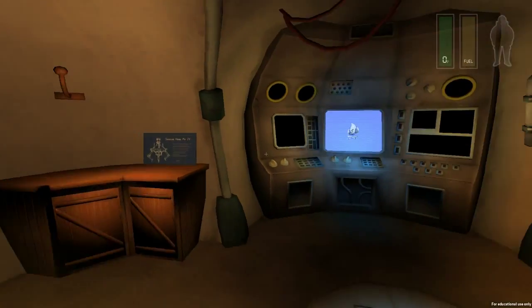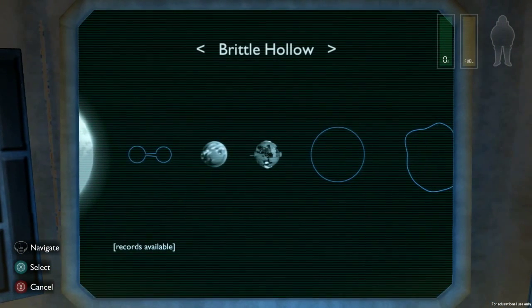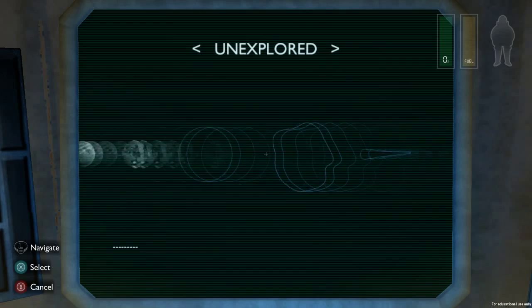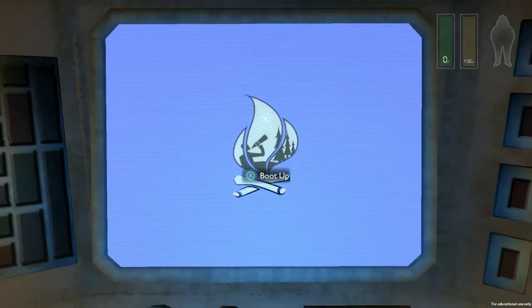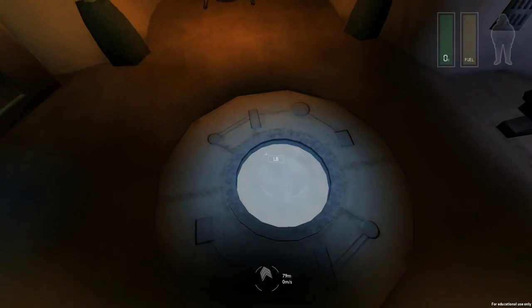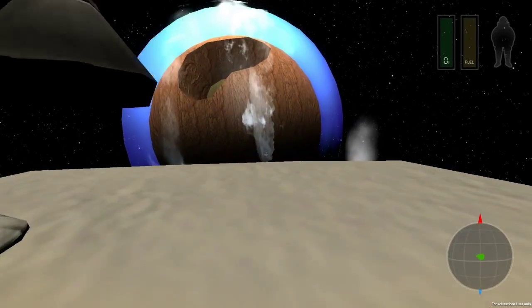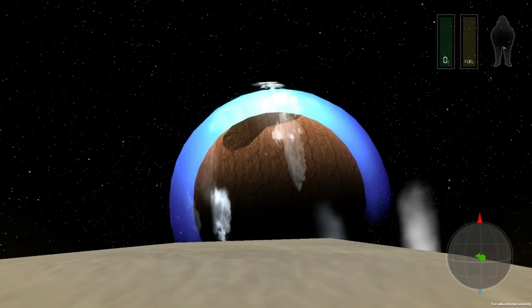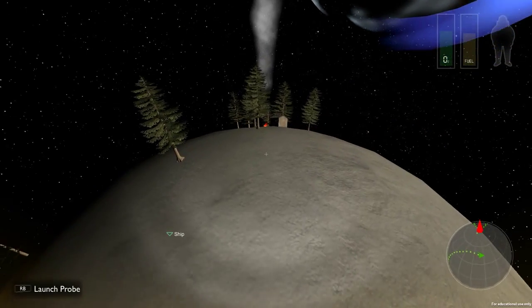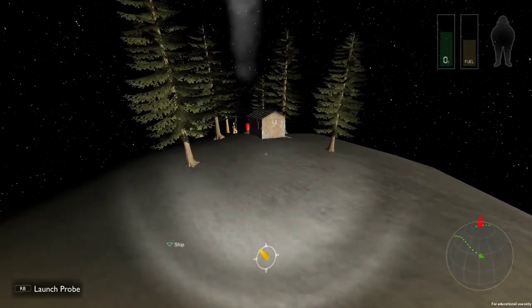We've landed, okay thank god. We actually went to a different planet - does it say in the computer? Yes, look at that - we went to the moon, not Brittle Hollow. Are we in our space suit? Yes, I did suit up. Let's go outside, let's open the hatch. Wow, look at that!